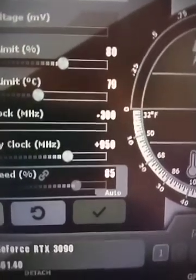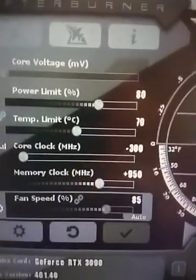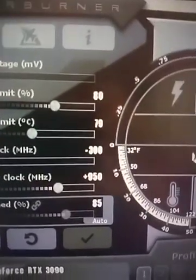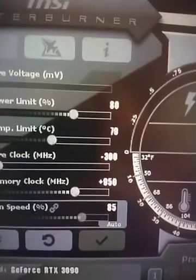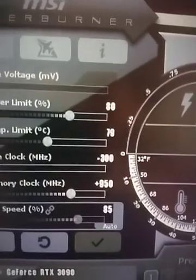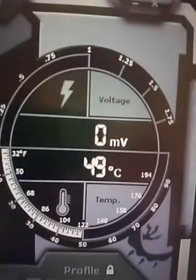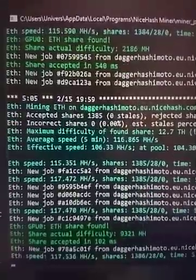I've also tried 1000, 1050, and 900 — there's really not much difference. I find minus 300 core clock and plus 950 memory to work the best. The temps stay really good at 49°C and it gives pretty much the best performance.